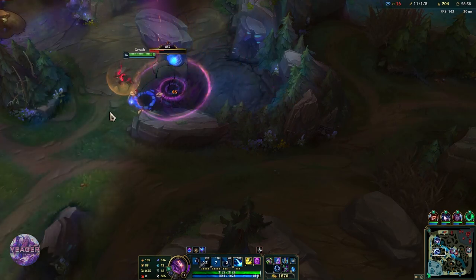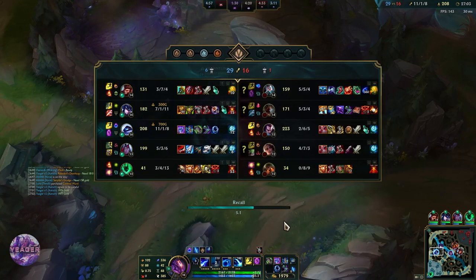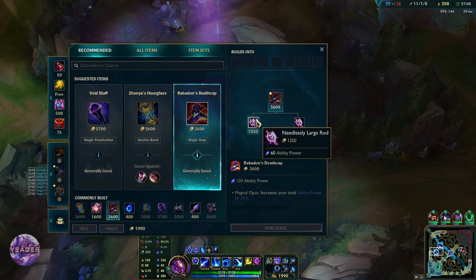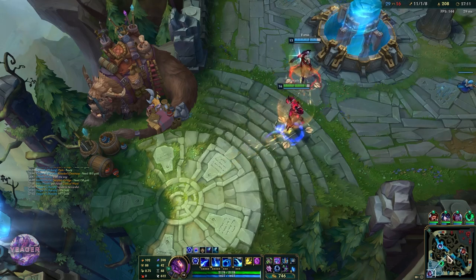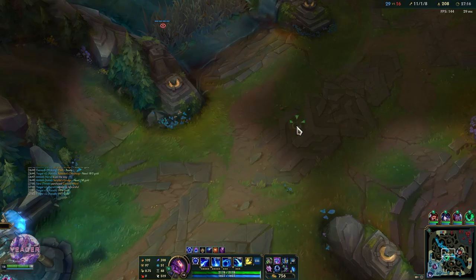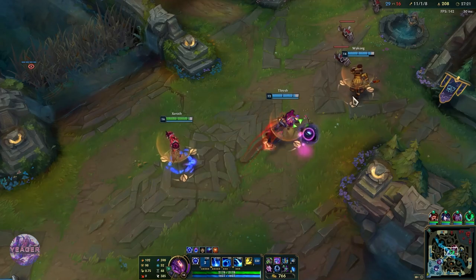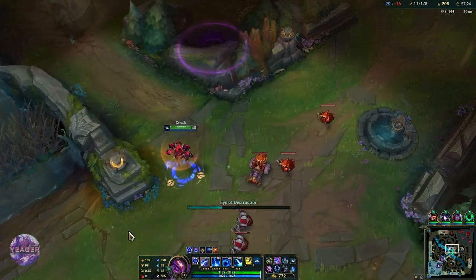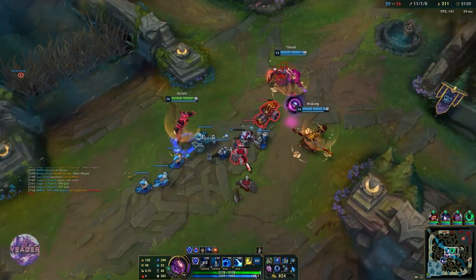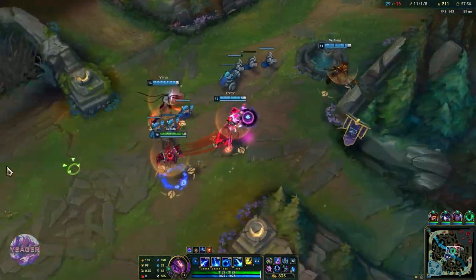We have the ultimate up so if a fight starts we can help from way back here. I am going to recall and get another large rod — they don't have any MR, so that is another 60 AP. We are almost sitting at 400 AP right now, which is actually a bit low for this meta. Mages don't get that much AP anymore, which is unfortunate. But if we get to late game it does not matter because with Rabadon's Deathcap we will still have an insane amount of damage.